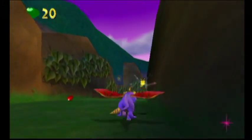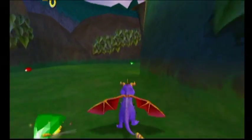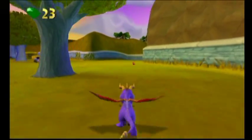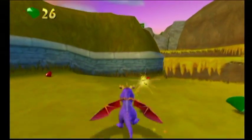Now it is a little known fact that if Spyro breathes fire on something, he can run through it. So that is what we had done there, because it's a thing that Spyro can do that people don't like to acknowledge because it scares them.